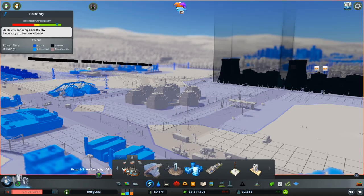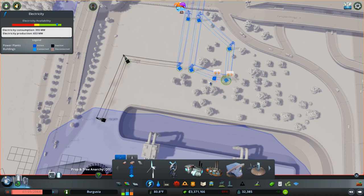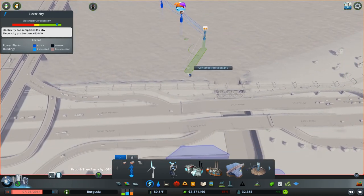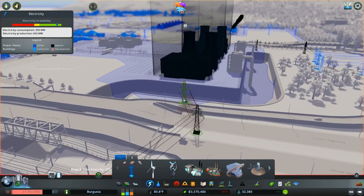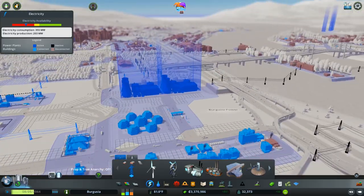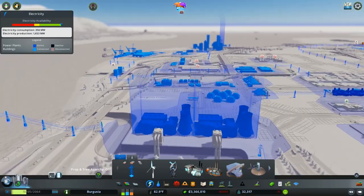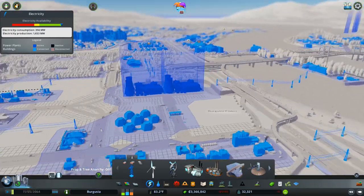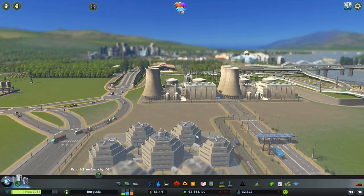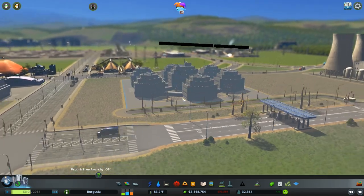Let me go ahead and actually hook the city back up into power so I can press play — so this pollution begins to pass, because it's starting to look pretty terrible. Let's hook them up temporarily again, we'll tidy them up, and then everyone should be hooked back in. No one is losing power; there's a few dead people but nothing too major. The pollution will begin to pass as it starts to regrow. We'll leave it on three speed.